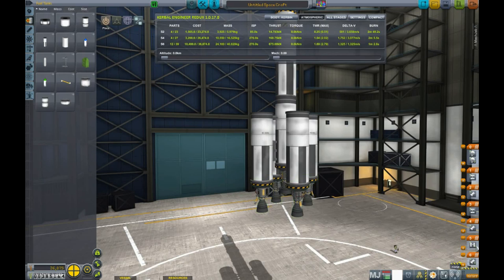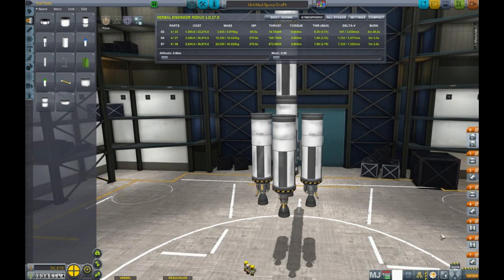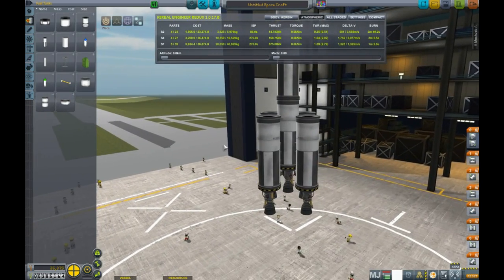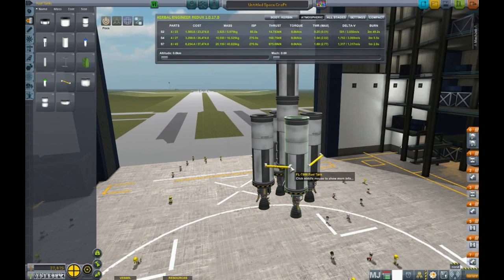Go back to fuel tanks. Now we have to figure out our different staging here because it is going to work a little differently. We are going to pull this one and this one out of this group here. These two on the side are going to be the first to drop off. As they burn and their engines are going, they are also going to drain their fuel into these tanks here.